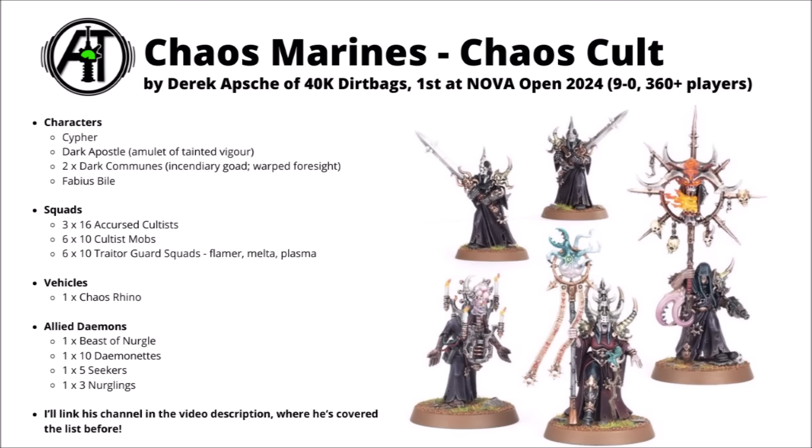Going through the army list: there are 3 units of 16 Accursed Cultists — fairly tough hordes with hidden torment models — who strike with heavy bolter-style attacks with lethal hits if necessary, and are incredibly tricky to engage on midfield objectives given their surge move when they take fire. Two of them are led by Dark Communes, one of which can still scout, giving a 5+ invulnerable save and a big once-per-game speed and damage boost. One is led by a Dark Apostle who can respawn Damned models, meaning d3 Torments can come back — pretty big.